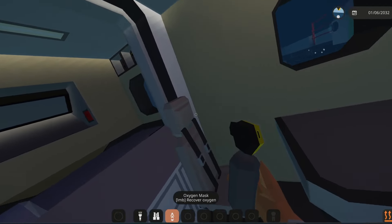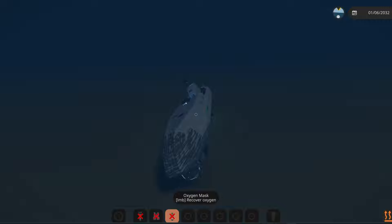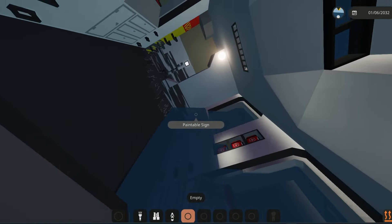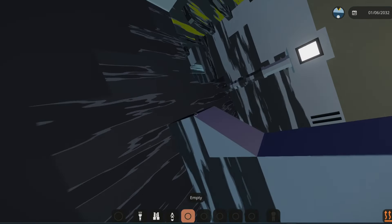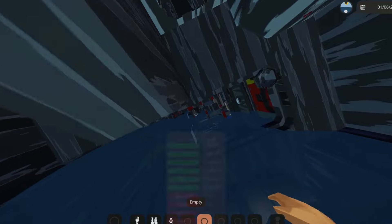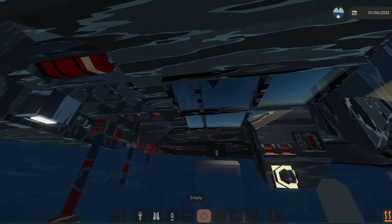We've got to make a decision fast whether to use the escape pod or not. In third-person view — wow, look at the front section, we've actually just flipped over! I dare not stand up right now because we are totally on our side. There's water up here — there's water on the second floor! I think it's escape pod time. We've got to get out of this thing — there's too much water.